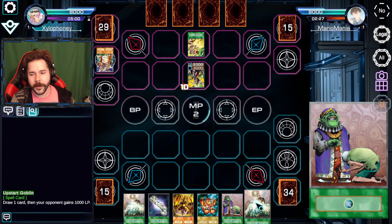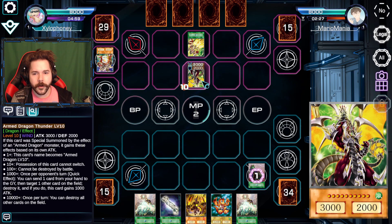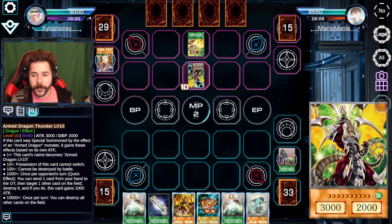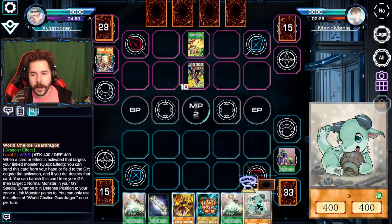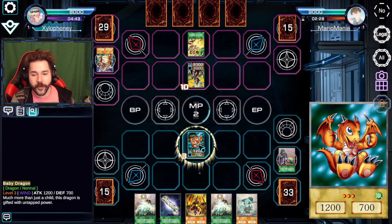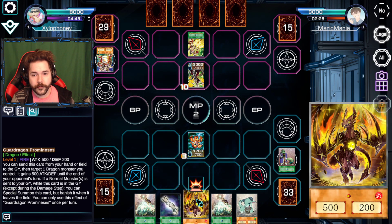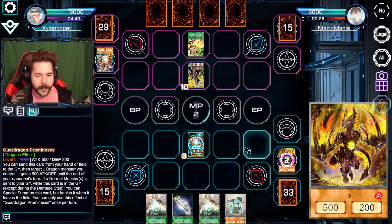Let's see what I can do here. Upstart Goblin — sure, we'll thin out the deck. You have the ability to pretty much just get rid of one of my cards, and it's sending a card to the graveyard, which you don't mind at all. In the nature of this deck, normal summon a Baby Dragon. I will then activate Guard Dragon Promonesis — send it to the graveyard and power up the Baby Dragon!